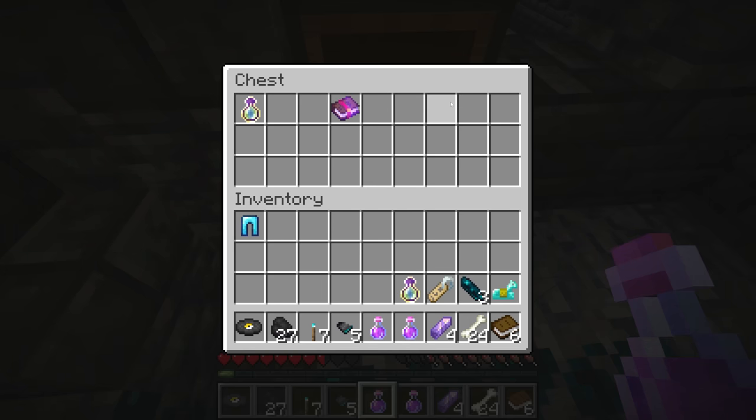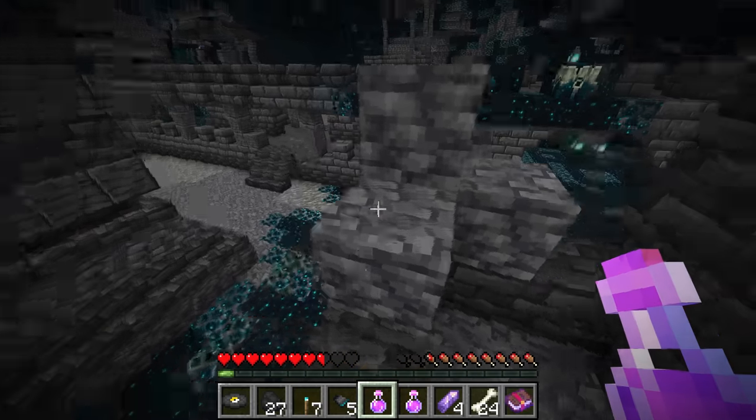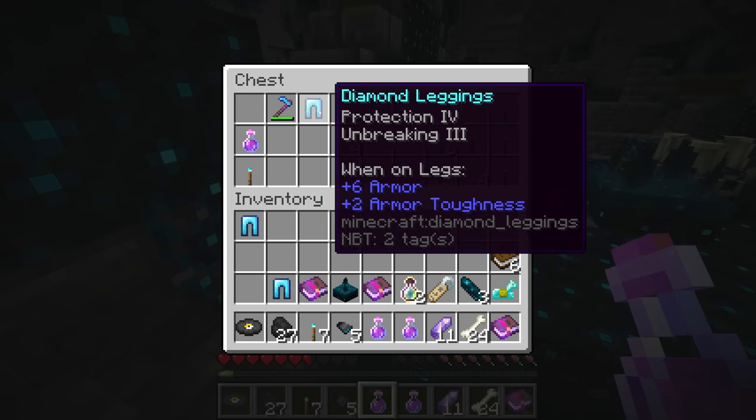But sometimes what you'll find as a different type of loot is the swift sneak book. For instance, here we have a book of swift sneak three, or it's just as common to find something like a book of swift sneak two.